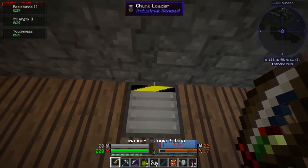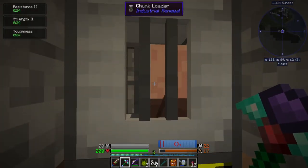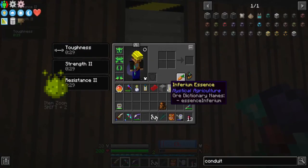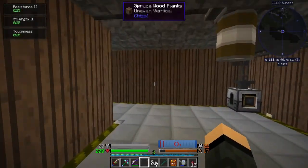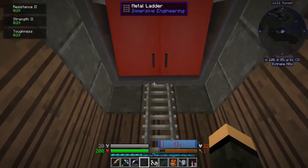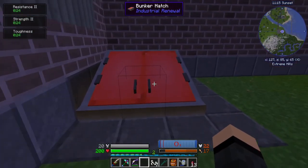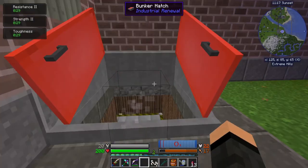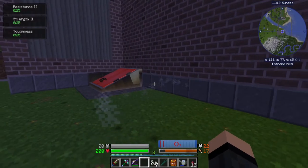Something else Industrial Renewal adds in — the trunk loader. It's quite literally a villager in a box, but it works as a simple three-by-three trunk loader — just enough to keep everything running. There's also things like a gigantic trapdoor — a bunker hatch. One of the cool things about this is it lets light through when it's open, but not when it's shut. That's just a nice design.